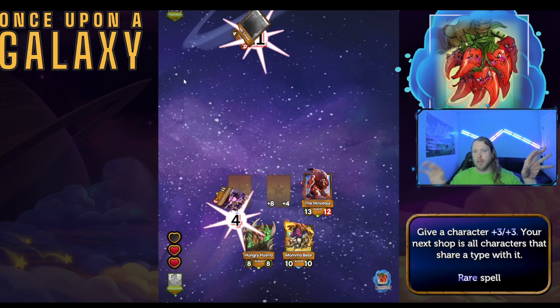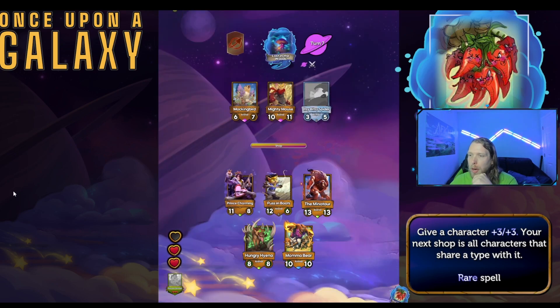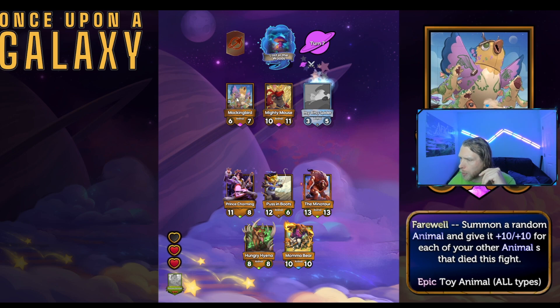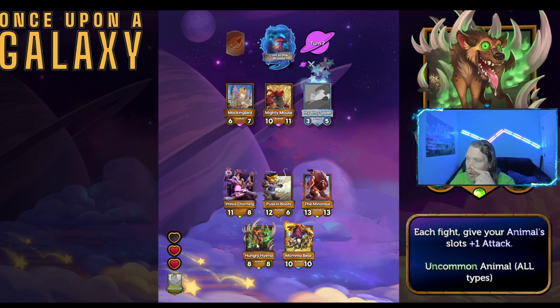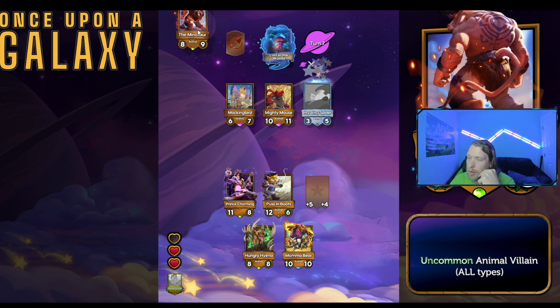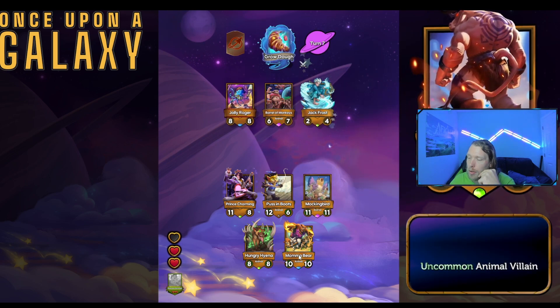I hope the characters eventually become animated — that would be really cool. I don't know how intensive that would be, but it could be a cool way to incentivize wins, like once you win a certain amount of rounds with a certain character. Give a random animal plus ten plus ten for each other animal that died this fight — that's crazy. You can definitely get replaced for sure.